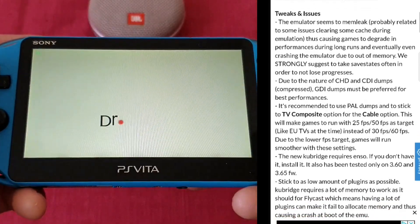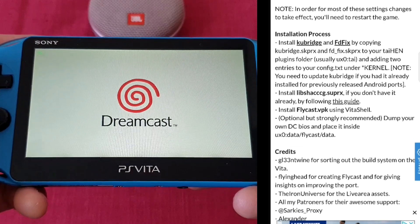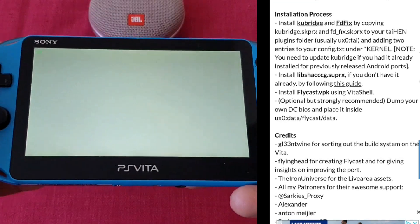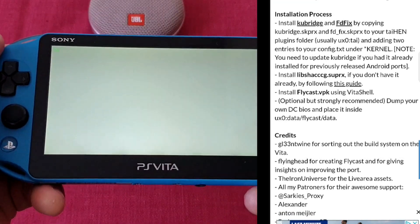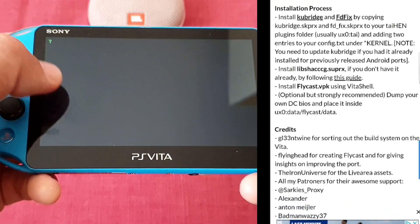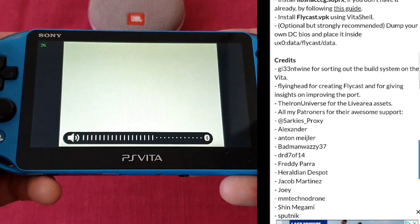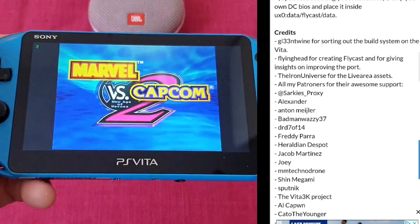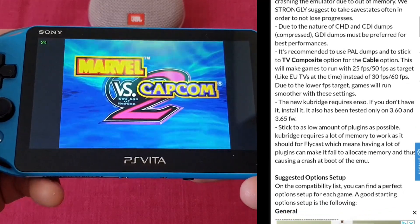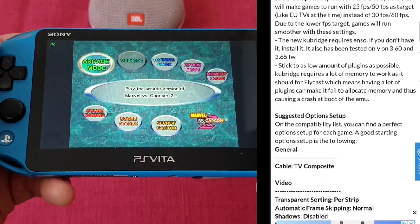Let's start with a quick word about the installation process. You must be on firmware 3.60 or 3.65 Enso. You must install the new Kubritch plugin and reboot your Vita, and you must install the latest VPK — and that's basically it. You should stick to as few plugins as possible because Kubritch requires a lot of memory. I will leave the setup guide down below. You also need the shader compiler plugin if you haven't got it already, and there are recommended settings to check out for best results. For troubleshooting, visit the subreddit or Discord.